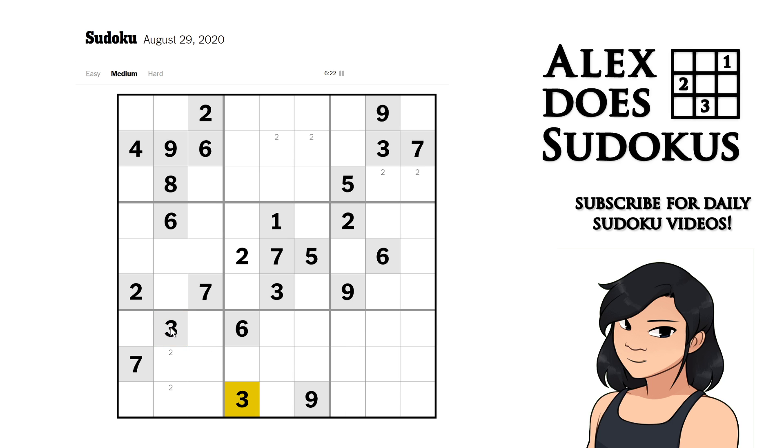Back to the 3s: these two 3s act on these two columns, locking a 3 in this row. I've got a 3 locking that column, and that 3 and that 3 interact. These two 3s also act on these two columns, allowing me — in conjunction with that 3 — to lock another pair of 3s in this cage.